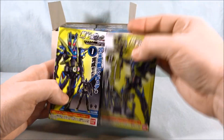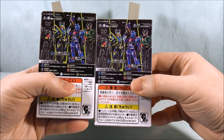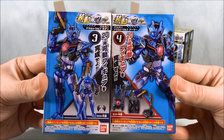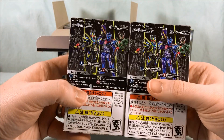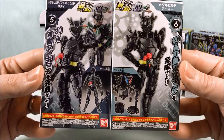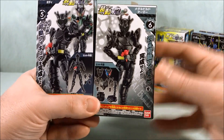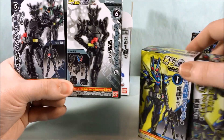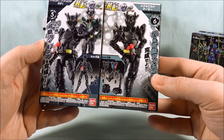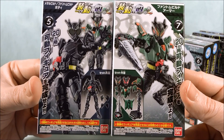Here are the two boxes for Shining Assault Hopper, and then we have Assault Wolf. And it's kind of cool — they actually go back to the Build style of packaging for these, with the gears in the background that match up. I think that's pretty cool. I believe they did that with Perfect Kingdom Grease as well. This is Metal Build and then this should be Phantom Build.